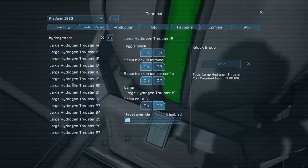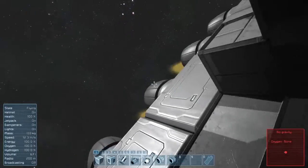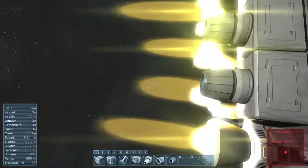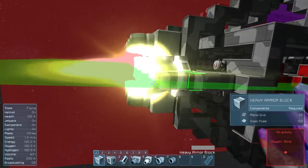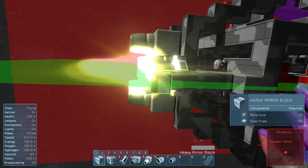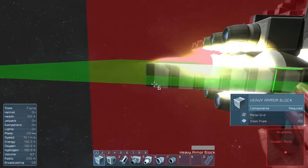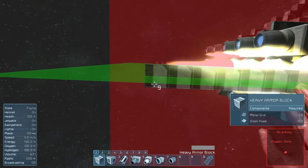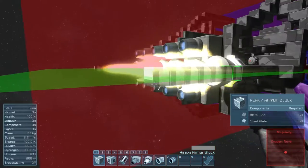Hydrogen thruster — let's see what the range is on the plumes here. So that's the end of the thruster, and the plume appears to be nine to ten blocks long. Dang.